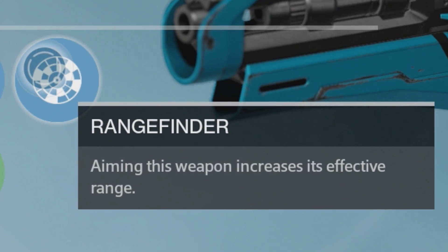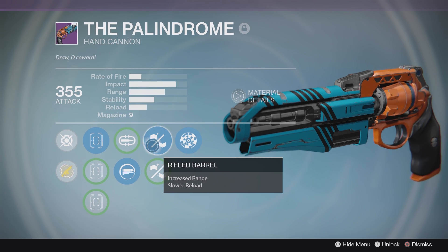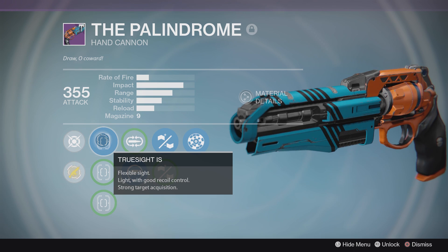Rangefinder — aiming this weapon increases its effective range. Not only that, rifle barrel for increased range, and then you can either get mulligan for increased ammo return to the magazine, or spray and play. We'll go with spray and play just because it's crucible. We'll also use the true psych IS. Let's have some fun with this vendor weapon that everyone says is kind of a god roll, and everyone says is better than that Finalist's Peril god roll you could have got from last year's Iron Banner. Let's go in and kick some bootay.